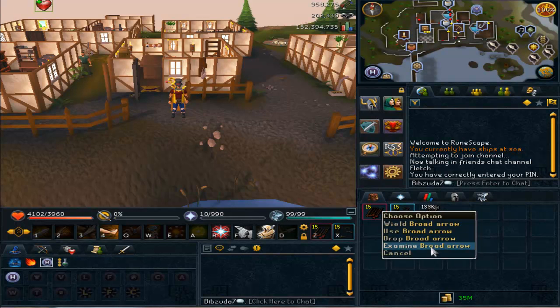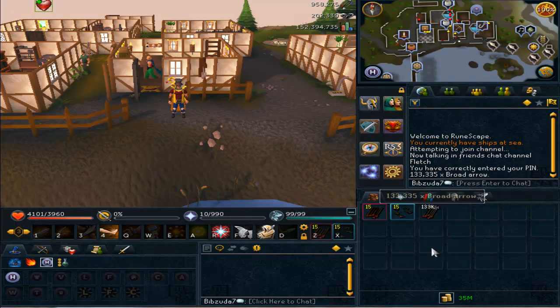As you guys can see here in my inventory, I did broad arrows to get from 96 to 99. It cost me about 25 mil, which isn't too bad. I planned on doing it at God Wars, but I did maybe around 40k broads at God Wars in between kills, but the problem was I would forget half the time in between kills to even do them.